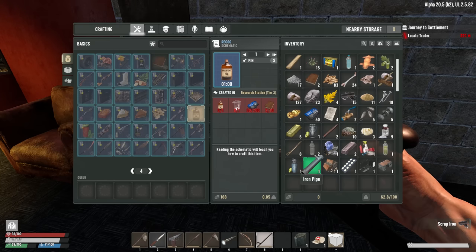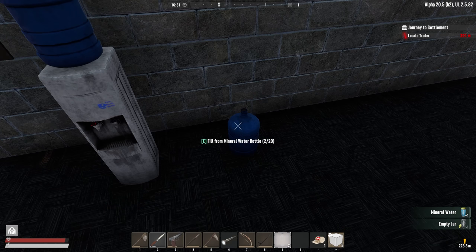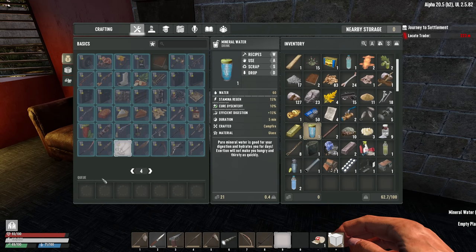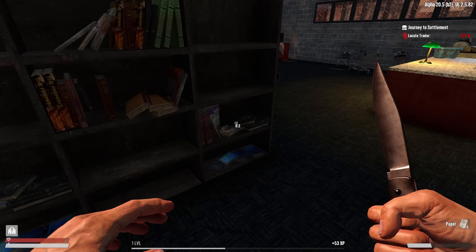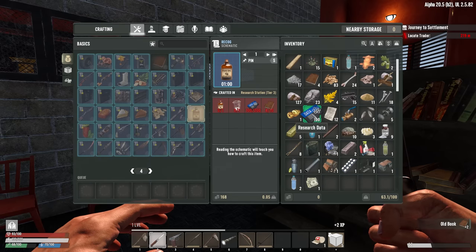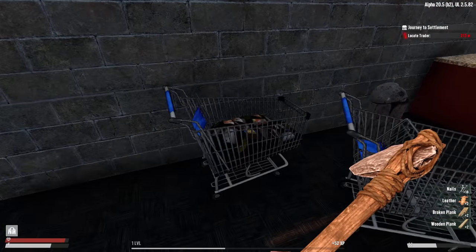Here we have a water source. I'll grab my bottles and press E — that's gonna fill them up with mineral water. I've got a bunch of mineral water now, which I'll save because that's 60 water and I only need 29 right now. Rage's Guide to Archery — removing more arrows and bolts from the target, I'll take that. I've pulled out a bunch of books now and only need five more to craft the research station.